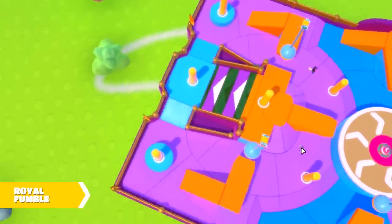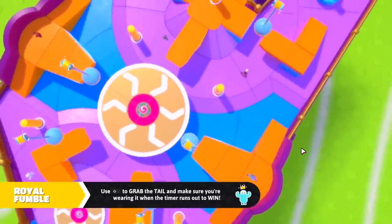The other main tip for Fall Mountain: you cannot grab after you dive, so whatever you do, do not dive for the crown — just jump.